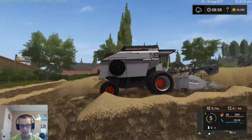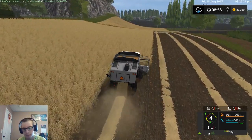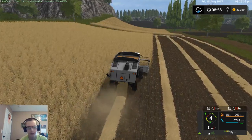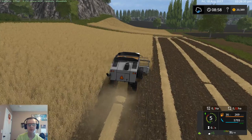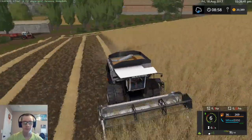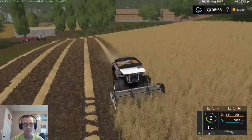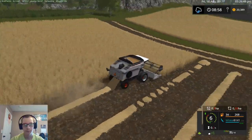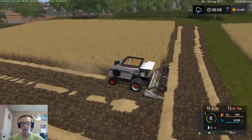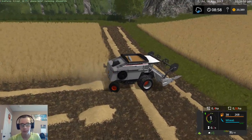It's kind of annoying how it piles up in a huge pile like that on the ends, but I guess maybe it would do that in real life. I've never been around a combine that's dropped straw before - nobody I know has to do that. So what I'm going to try and do is get the wheat, the barley, and the canola harvest all in this video, or at least the start of the canola if at all possible.